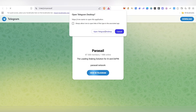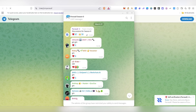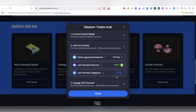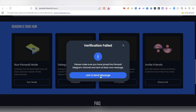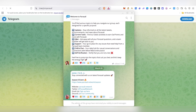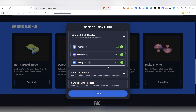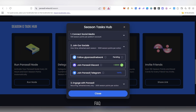For the Telegram task, click 'Join' and it will take you to the Telegram group. Join the group — note that the group may currently be closed. Come back and click Verify. You'll need to send a message in the group to get verified. Note that admins may have restricted messaging, but once they allow it, send a message and come back to claim the Telegram points.